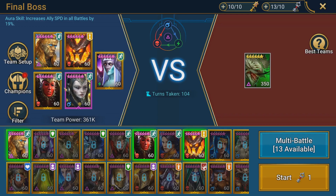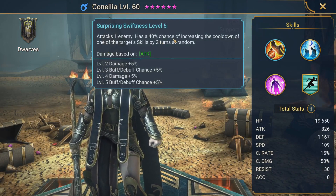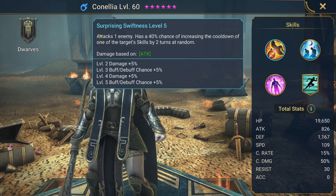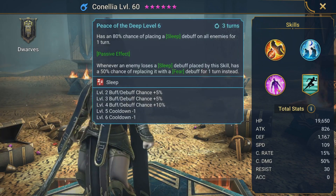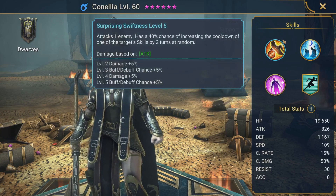What makes these two champions good for the Eternal Dragon boss is that this is the only boss which is affected by increasing skill cooldown. So using champions with this ability on the A1 is quite useful. You do not need Cornelia to be booked at all when using her for this skill against the Eternal Dragon boss.